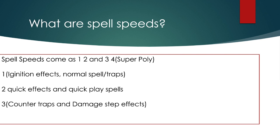Quick play spells include Book of Moon, Chalice, Lance, and Droplets. Droplet, Lance, and Chalice are a bit different — cards that modify attack and defense fit into a category that can be used in the damage step and during damage calculation, which we'll get to.